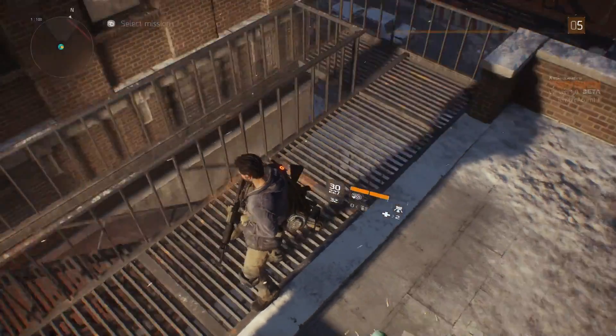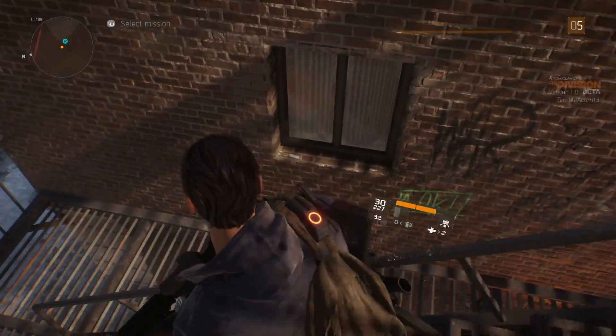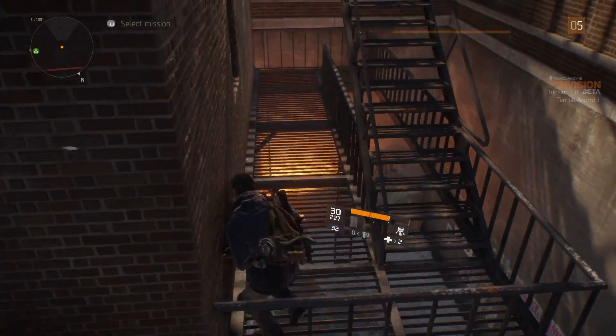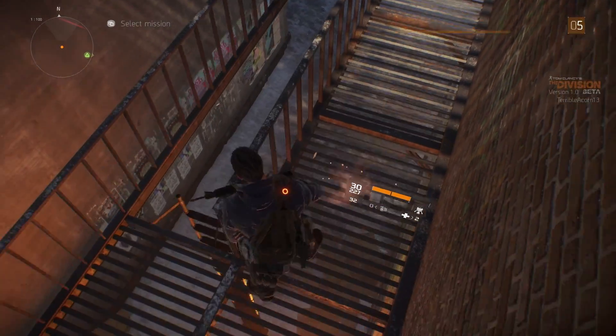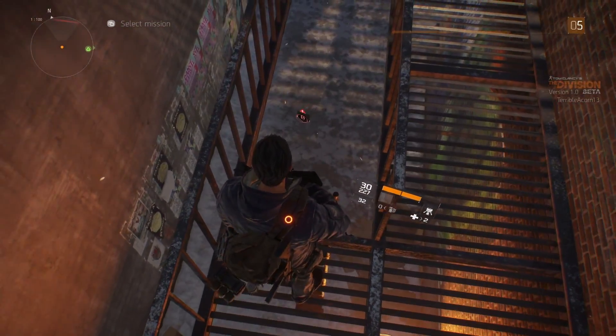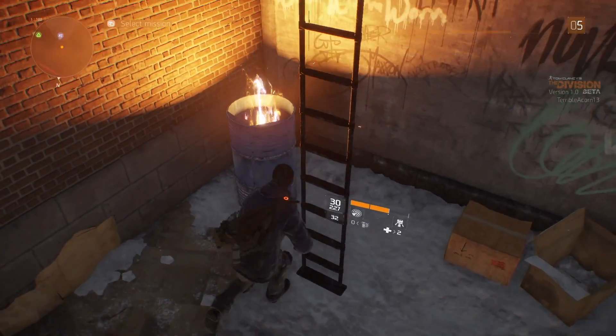After looting that area, I climb up onto the roof of the building and progress over to the other street. This is something you can do quite a lot — there'll be shortcuts down alleys or over buildings. It's saving me going all the way around on the road, allowing me to come up the back and behind the hostage rescue engagement that I pointed out earlier — a little green encounter.